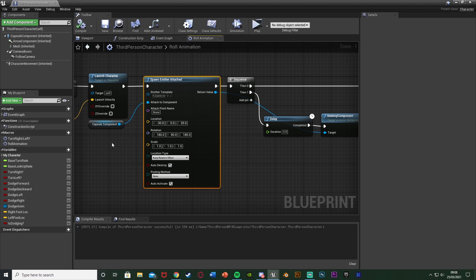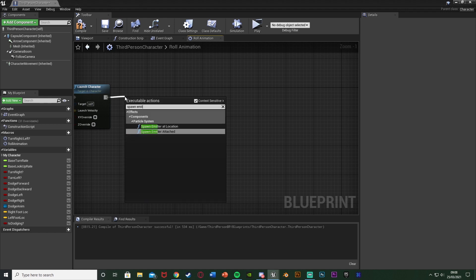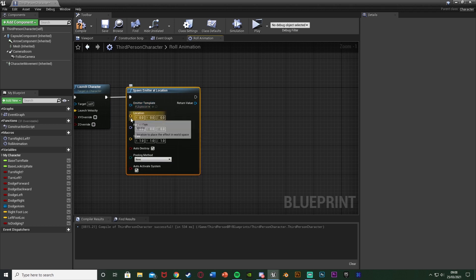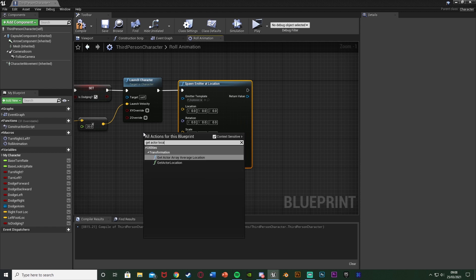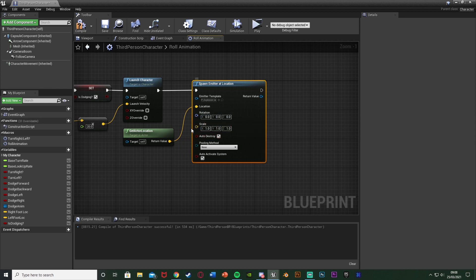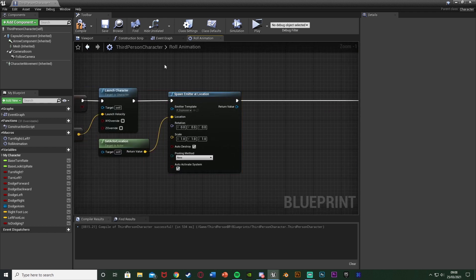Delete the Spawn Emitter Attached and all that code. Come out of Launch Character again and use Spawn Emitter at Location. The Emitter Template for this one I'll set to Explosion. For the location, get Actor Location for our player and connect that into Location. Rotation I'll leave as 0, 0, 0 and Scale as 1, 1, 1. The explosion does auto destroy so we don't need the delay destroy component code. Connect those up — very simple.